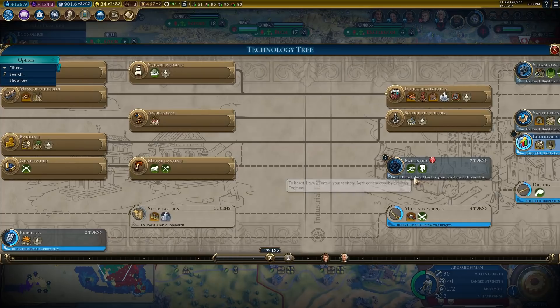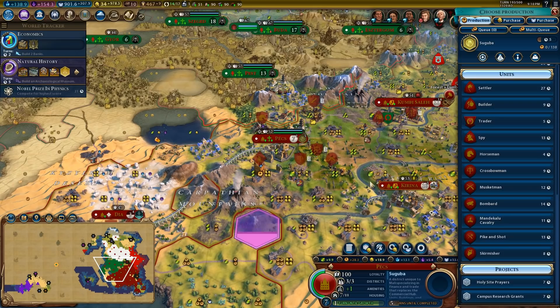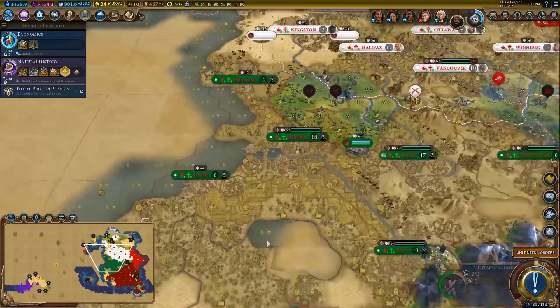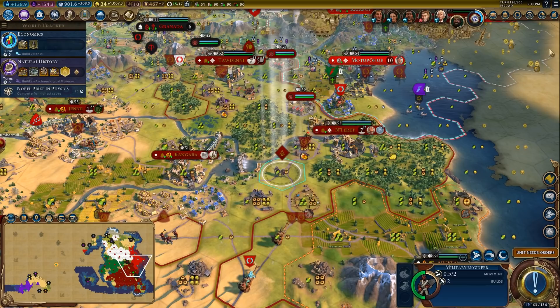Could we build a knight in time? We have a Mandakalu cavalry all the way up here — can we get him back to upgrade him to a quirisier? I think we can. We've got the Saguba over here, we'll get to work on the industrial zone, and we want to trade for gold. I just want to slap down a couple of forts, but I don't have forts unlocked. So that means I'm going to go economics into siege tactics.